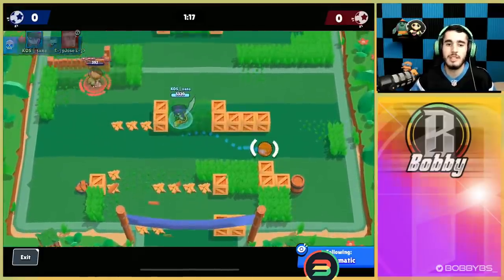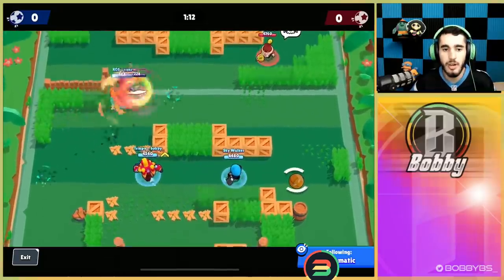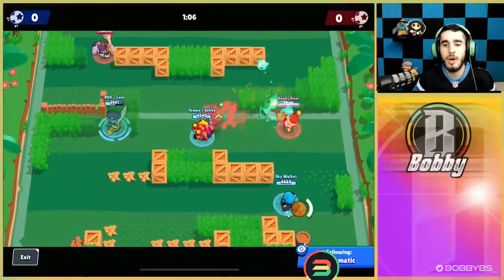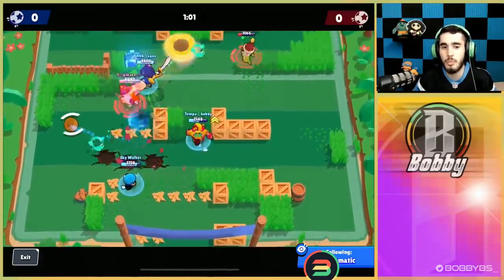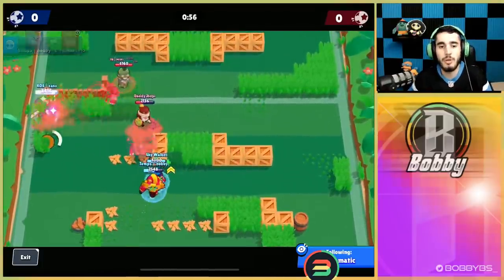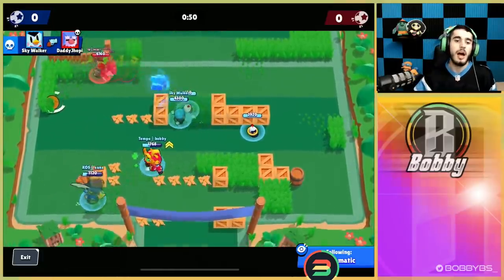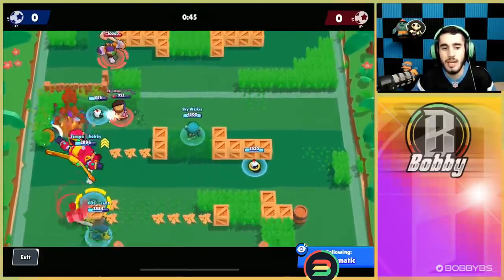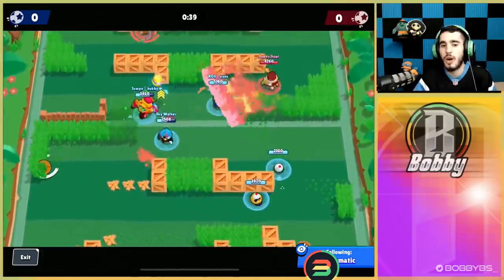Sans is doing a really good job at defense — his second kill of the video. He spots the Carl and gets that kill too, really good playing. Things are pretty even now. Their comp is really strong — Gale and Surge are two of the top three brawlers in the game. Our comp isn't bad with Mr. P and Surge but unfortunately we have a Mortis so that's not helping much. 49 seconds left in the game, I've got this Carl trapped and I'm able to get to level 3 — things are starting to pick up.